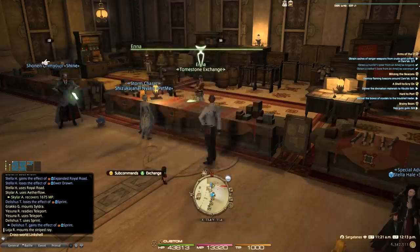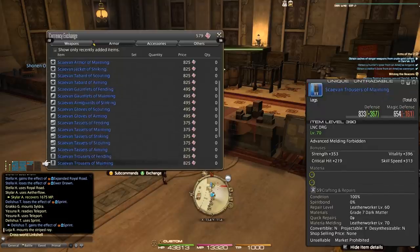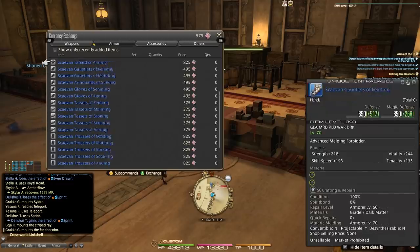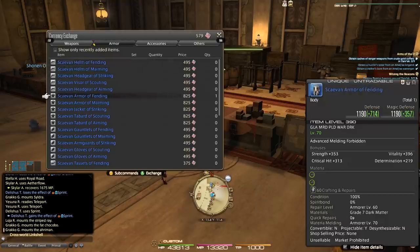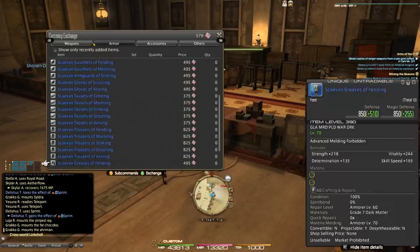Under Genesis you can see your 390 gear. This is also upgradable to 400 using raid tokens — we'll talk about that in a minute. Make sure you're constantly farming those tomes. You can do that through dungeons, raids, trials, PvP, and Eureka — everything in this game feeds you tomes. Once the weekly lockout is removed you'll be able to dramatically catch up. Looking at your headpiece, body, hands, belt, legs, and feet, you can see just how many tomes you'll need to acquire all the gear.